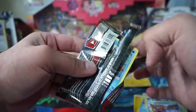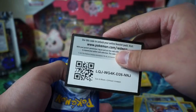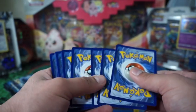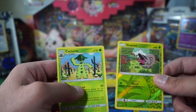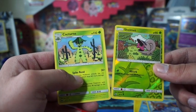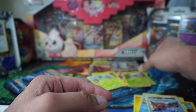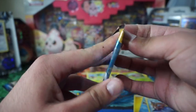Next pack — Crimson Invasion, second pack, just a regular green. No card trick here. Alright, now we got base Sun and Moon.